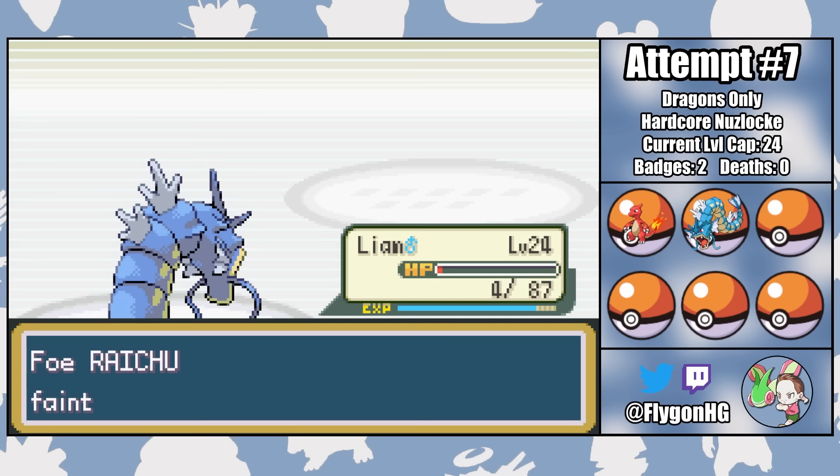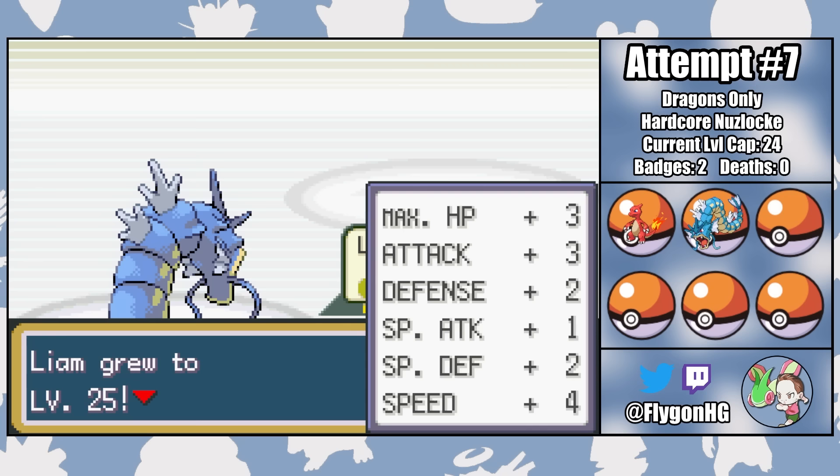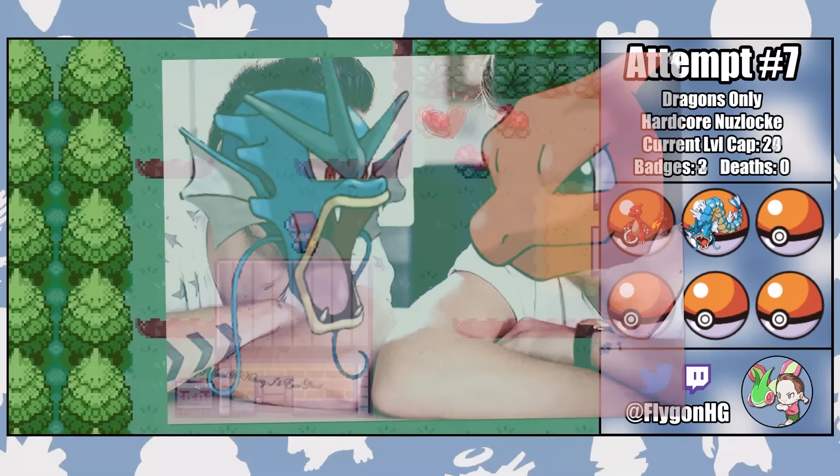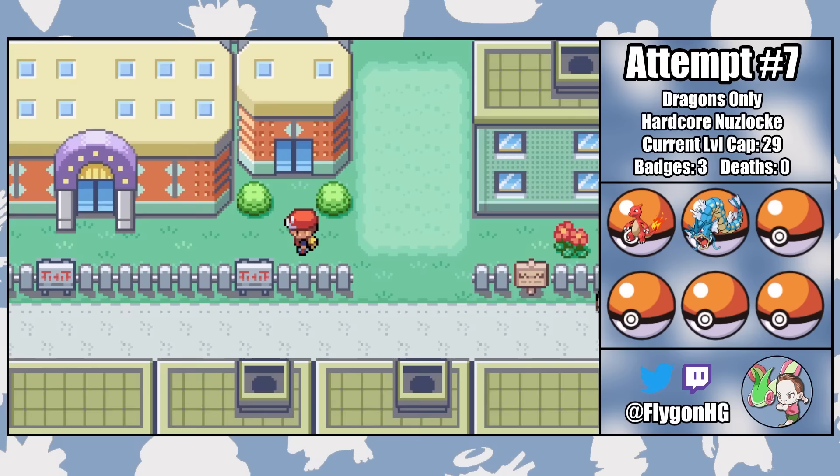If that doesn't show you just how incredible of a Pokemon Gyarados is, I don't know what will. Liam's feeling on top of the world after this one, DIS be damned. It's close calls like this that really strengthen the bonds between teammates, and Liam and Harry are a seemingly unstoppable duo. But it's time to add a bit more drama to the mix, because we can now make our way to Celadon City and get our third team member, the only dragon-type dragon of the entire run: Dratini.